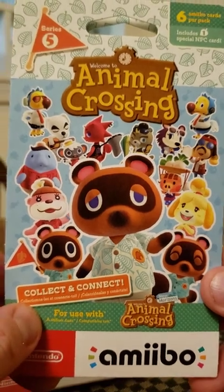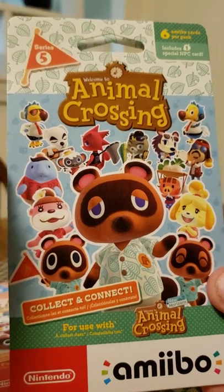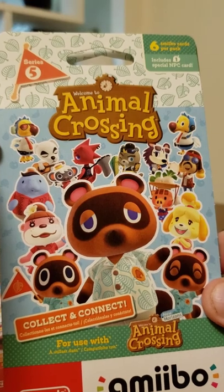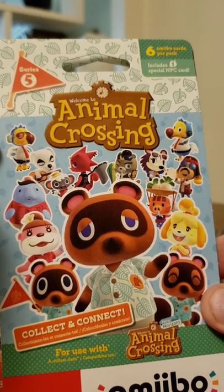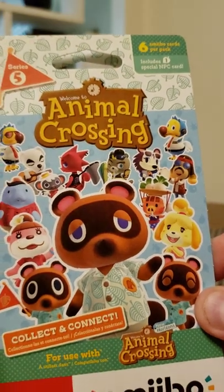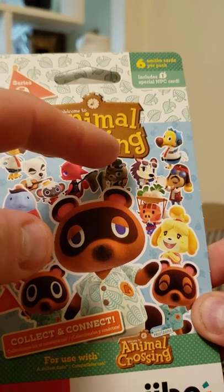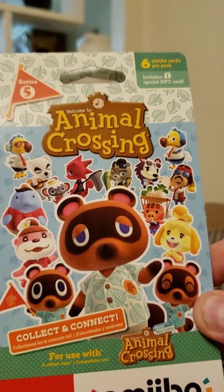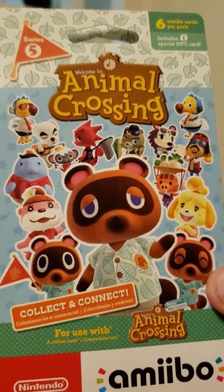So we have Tom Nook and Isabelle, Timmy and Tommy, Lottie, Wardell, Neil, Nico, K.K. Slider, Wilbur — I always want to call him Walter — Wilbur and Orville, Flick and CJ, Label, Harv, Daisy Mae, and I think that is everybody. That is the Series 5 card pack.